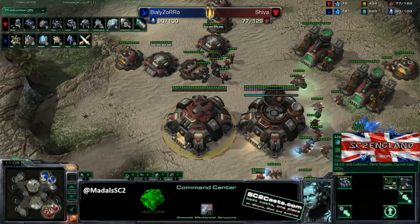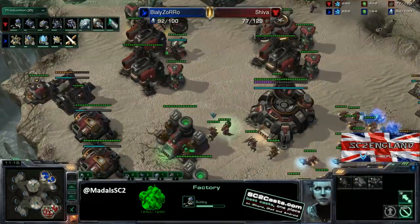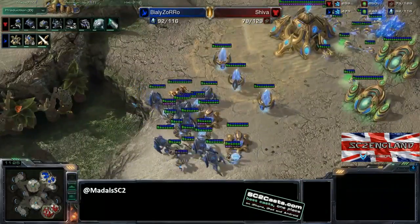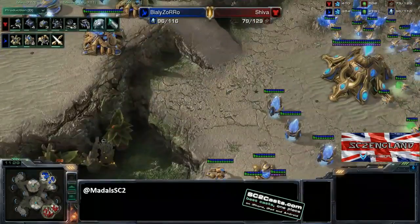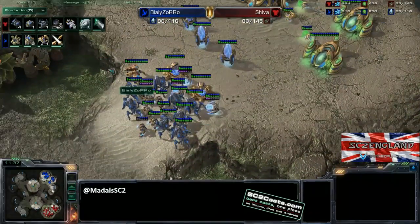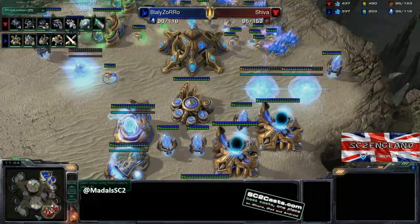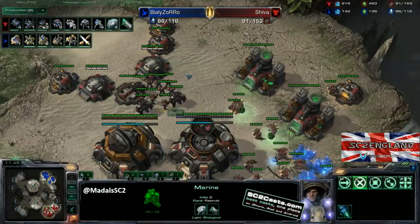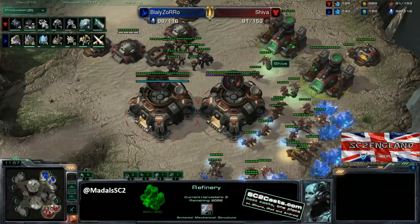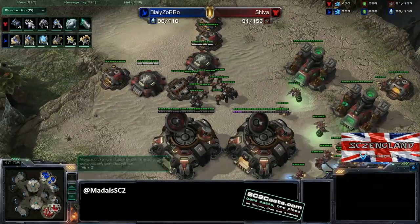This command center could be morphed into an orbital command preemptively. We've got more barracks coming, the starport out, the factory powering add-ons - which is exactly right. Double upgrades coming out - Shiver is playing quite nicely. Another scan going off, seeing this force of units. Zoro is in a very weak position because essentially he's just got that one immortal and a lot of gateway units, and he's only just finishing his robotics bay, which is absolutely essential to deal with marines, marauders, and medivacs. Stim is done now and one-one upgrades are coming in.